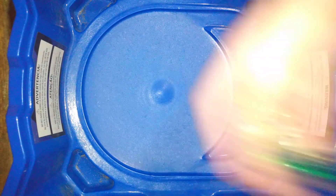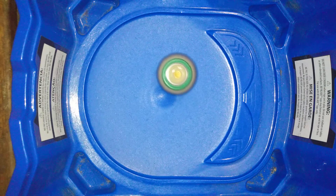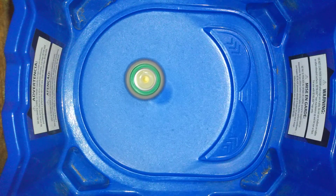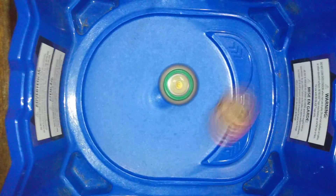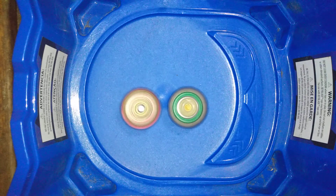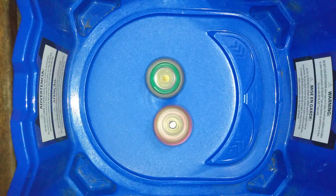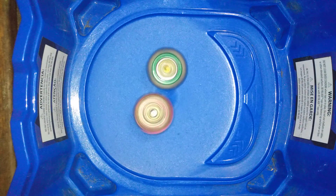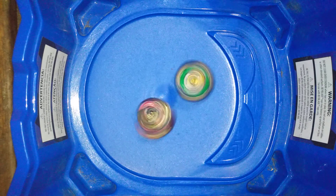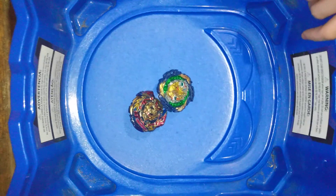Alright, the final test — Vanish Fafnir itself. Let's see if I can defeat it in a one-on-one. Can the F gear mod defeat it? The rubber is hitting — the F gear and the Vanish Blade are hitting each other. So both rubber parts of both bays are hitting each other. F gear is hitting the bay. Can it beat it? No, it can't. I guess there's no stopping the King of Spinsteel.